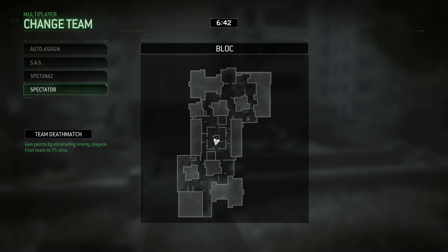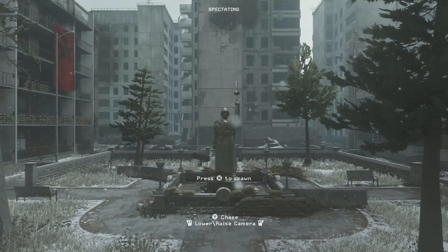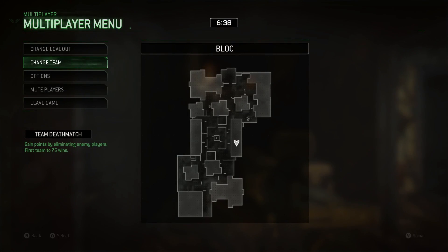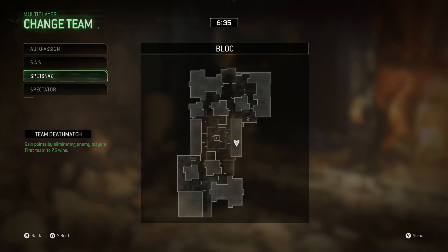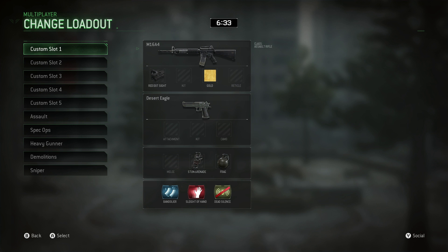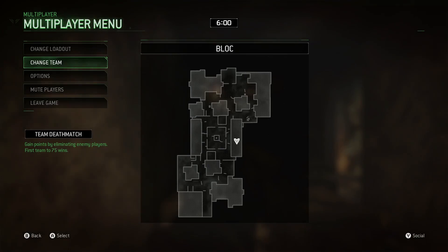Let me slow it down - it did take me a couple of tries to master it. You pick SAS, pick your class, then spawn in - hold X to spawn in if you didn't know. It will spawn you anywhere around the map. When you go into the game, you change your team and click Spetsnaz - your person will die. Don't pick a class at this point. When you get prompted with that menu, press B. Then go back into change team, press A on Spetsnaz and go down really quick to Spectator and press A again. You'll then be prompted with the class selection screen.